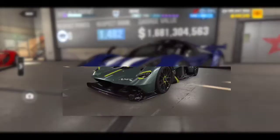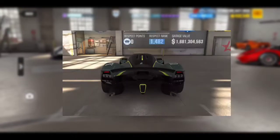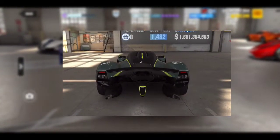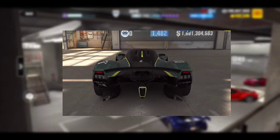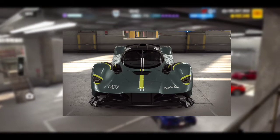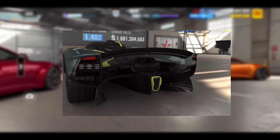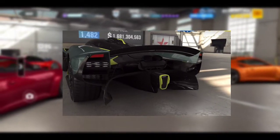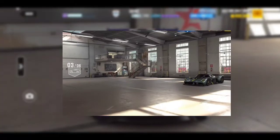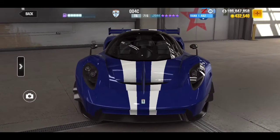The Aston Martin Valkyrie Track Pack. This is a 5 Purple Star Tier 5 car with a maximum of 713 upgrade points and 2430 EVO points. The Valkyrie does 0-200 km/h in 1.639 seconds, has a top speed of 825 km/h, and does the half mile in a whopping 7.069 seconds.